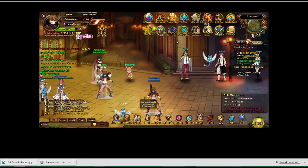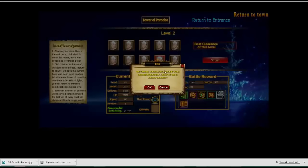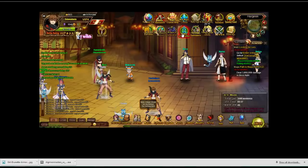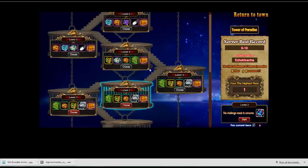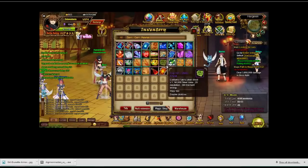Let me show you what happens when she AOEs. I need to start this over — return to instance. I'm going to go to the first one. This is a dungeon — it's called the Tower of Paradise. You probably get that around level 10 to 20. It's hard if you don't have your group in the right way to deal with it. But I'm going to show you how I actually go about doing it. Oh, my inventory is full, so I've got to clean out my inventory a little bit.